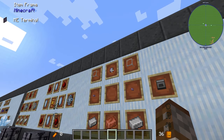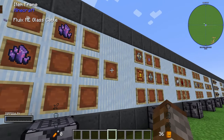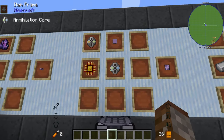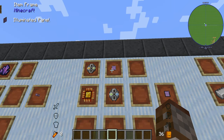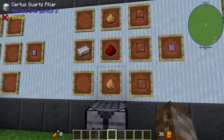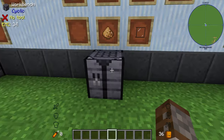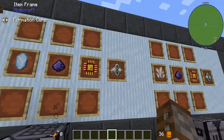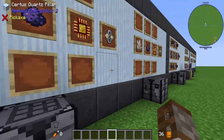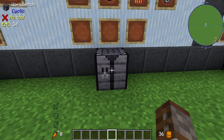We've already gone over the Fluix glass cables — that's the quartz fiber and Fluix crystals. To make the terminal you need an annihilation core, illuminated panel, and a formation core. The illuminated panel needs three quartz glass, some glowstone, redstone, and an ingot — this gives you three panels. The formation core needs a logic processor, Fluix dust, and a Certus Quartz crystal — giving you two. The annihilation core is the same but with nether quartz instead.